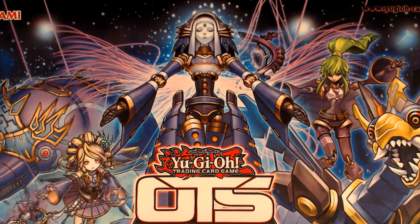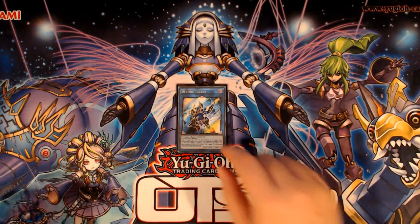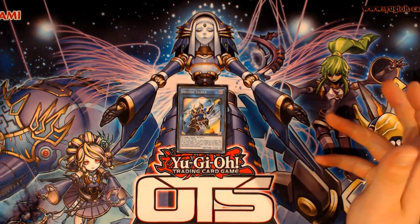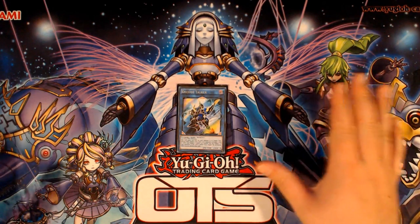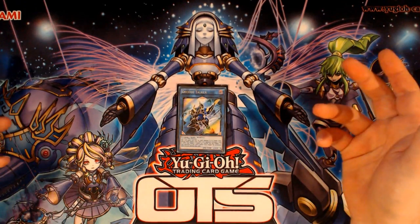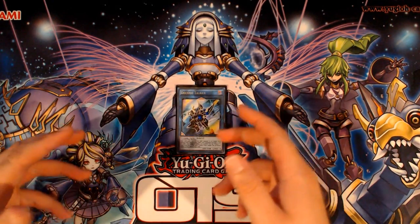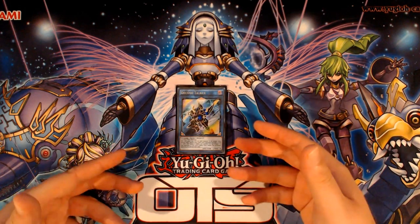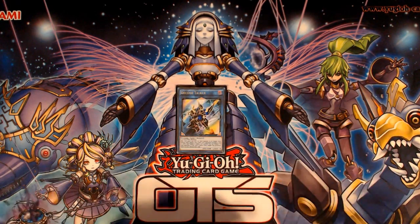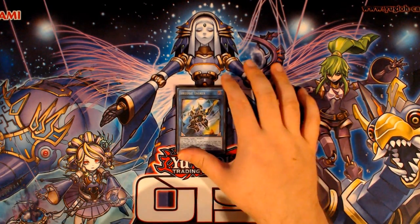A lot of things change. Unfortunately, right now at the time of making this video, the only decent Link Monster that we can use in Dragunity Combos is Decode Talker. And Decode Talker is a little bit resource-intensive, requiring three monsters to utilize. Two would have been fine and is usually easily implementable in any Dragunity Combo — you can usually get rid of two monsters pretty easily. But three is kind of a stretch.